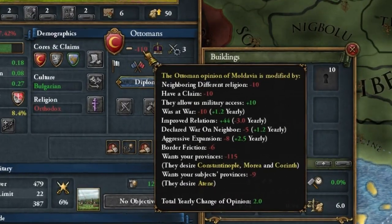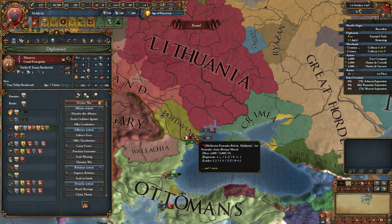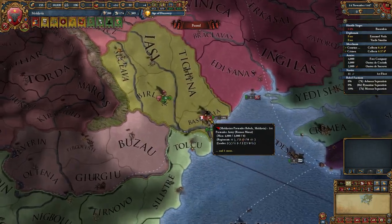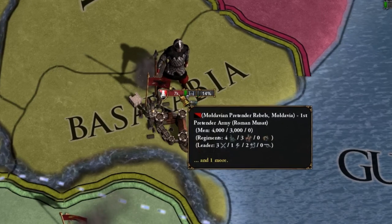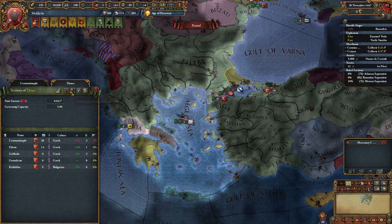Did I say the Ottoman Empire wouldn't like you? But fortunately, the other empire loved us, although we know that is not necessarily good for Moldova today - but we have 500 years for that. I'm taking some risks here. As I mentioned, my ruler is not very good, so I'm hoping to get a better one from the rebels. For several patches now, you can no longer see what ruler you will get.